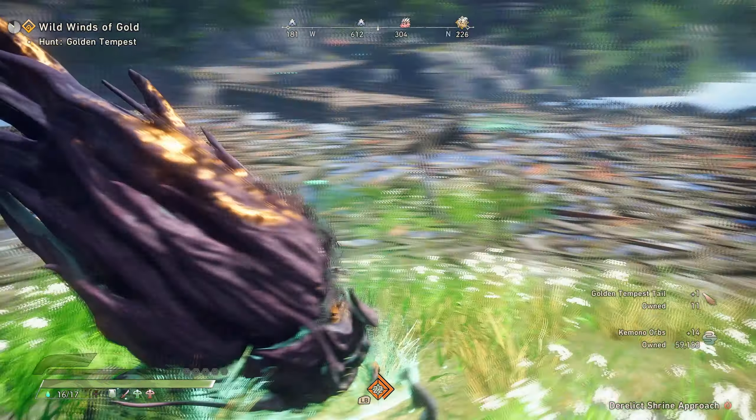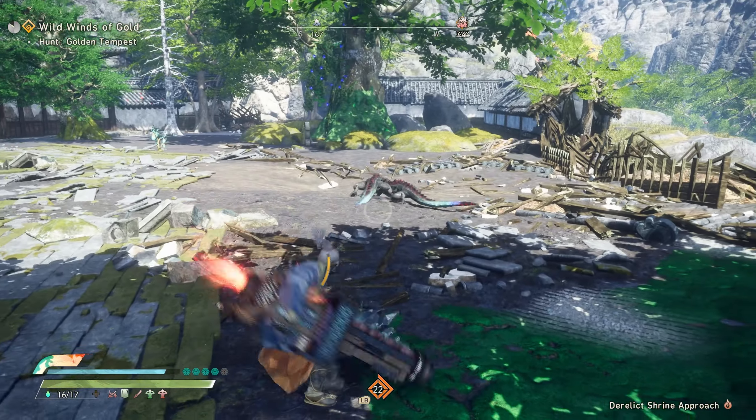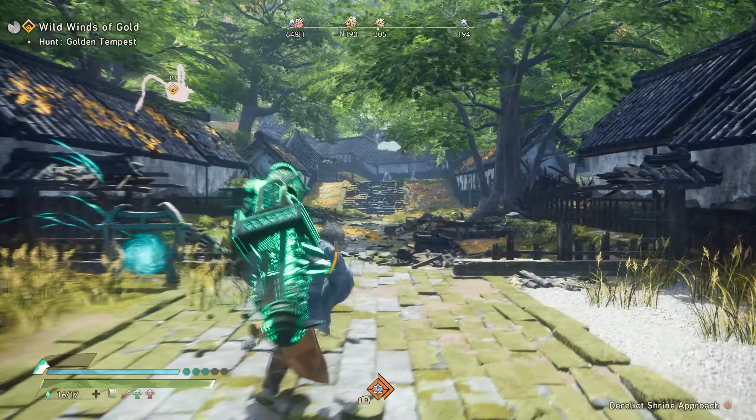Now we can teleport and build up our laser again to nuke him. We actually can't teleport because he's right on the teleport point, so we'll build up our laser by hitting the small lizard enemies over here instead. This is the part where being on cannon is all about the prep — it takes the longest to get your laser and everything set up, but the payoff is there's not a whole lot of stress in these fights.